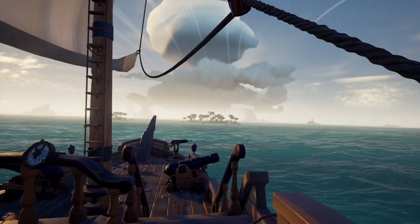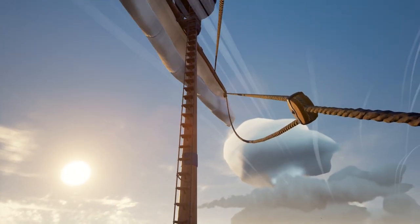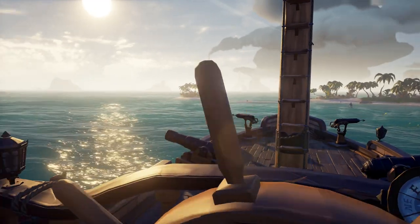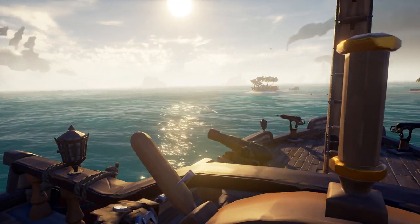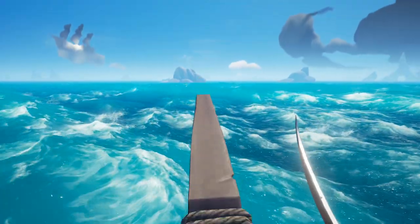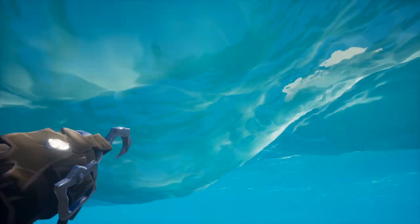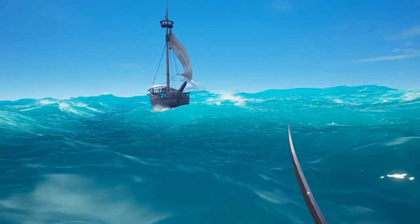Always keep your ship ready to leave at a moment's notice. Keep your sails up and your anchor up, and keep your ship pointed in a direction that will let you just drop the sails and get out of there. Practice boarding by lunging off the front of your ship and trying to catch your own ladder — this gets you familiar with how to board other ships and it's a bit of fun when you're bored.